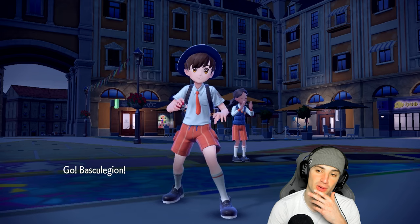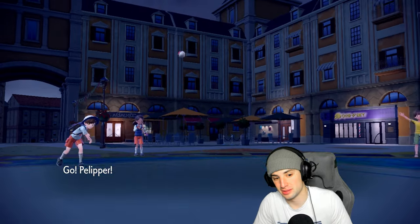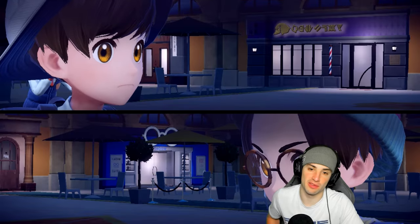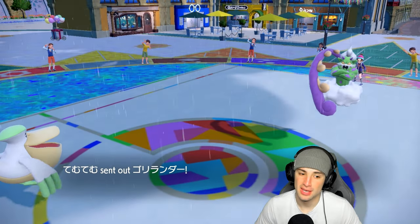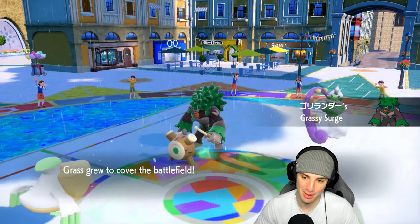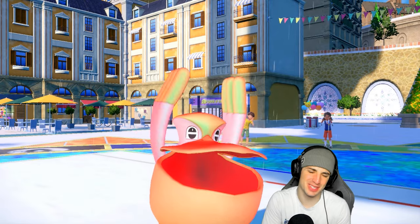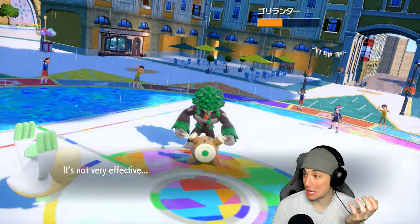I hope they don't have Sunny Day because without it we're in a great position to win. I think going into Wide Guard is our best bet to block Dazzling Gleam and Bleakwind Storm, plus Wave Crash to take down Flutter Mane. He withdraws into Rillaboom — I was hoping for Incineroar, good swap on their end. They take Grassy Terrain, we pop Wide Guard to dodge Bleakwind Storm. He Taunts me — we don't like that. Wave Crash does great damage though!